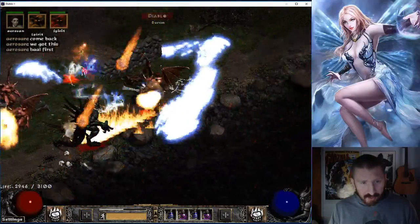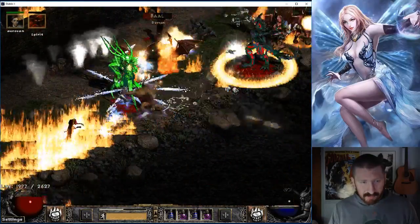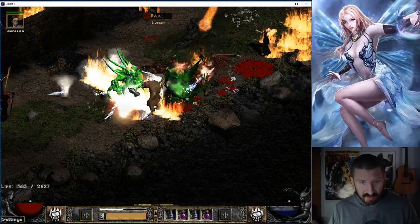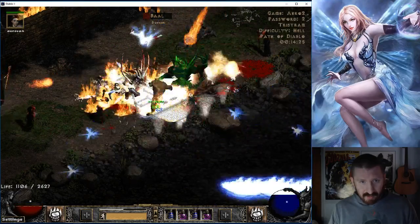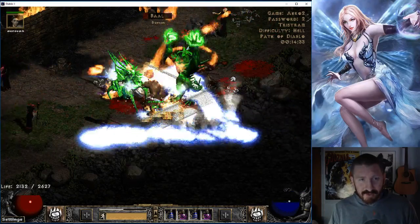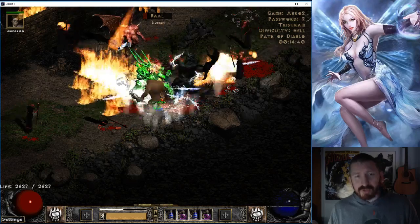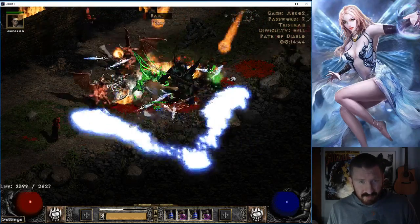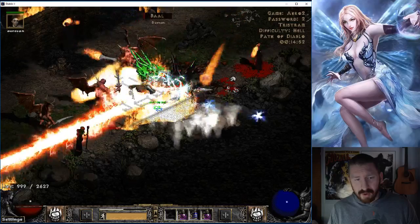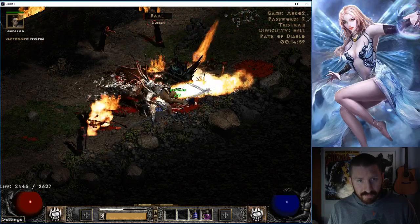These sons of bitches are immune to everything. Where's Baal? We're going to have to fight Baal. This character sucks - I'm not leeching worth shit. The problem is you don't leech well with these bear builds because they're only doing fire damage primarily. Your leech comes from the physical damage you output, which isn't much. His chance to hit is actually quite low - that's a mistake. I should have had a higher chance to hit - using Demon Limb helps with that. Run out of mana.